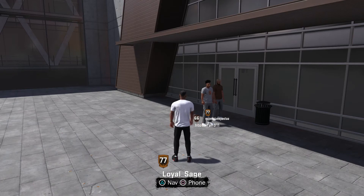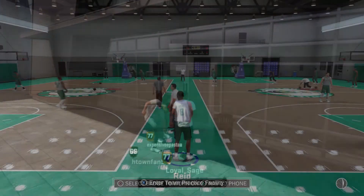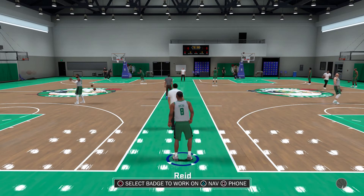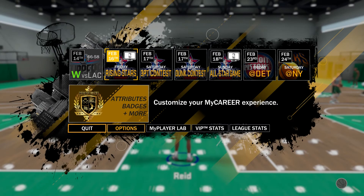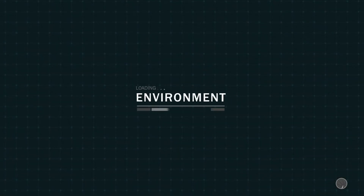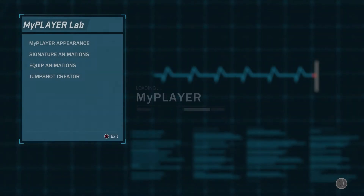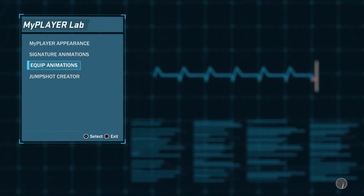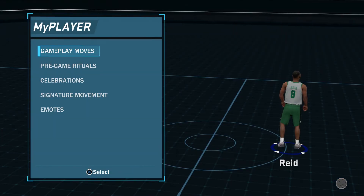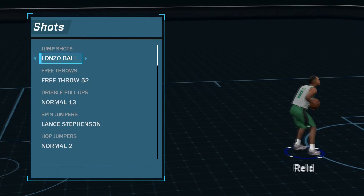All you've got to do is finish your MyCareer game, then after that go into the team facility as you see me do right now. Once you're in the team facility, all you have to do is press triangle — or Y on Xbox — then go to My Player Lab, have it load out, then go to Signature Equipped.